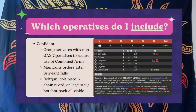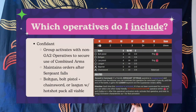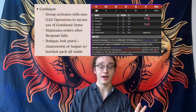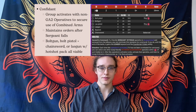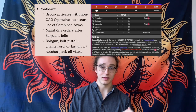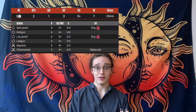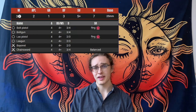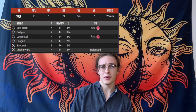Your confidant is your backup. In case the sergeant does go down, when the sergeant dies, the confidant allows you to then give out orders. Until the sergeant dies, your confidant group activates with any of your group-activation-one specialists. I personally recommend you go with the bolt gun, but I've seen people effectively use the las gun with the hotshot capacitor pack, working with overcharged las guns, or you can take the chainsword and bolt pistol if you're going up against another vet guard team.